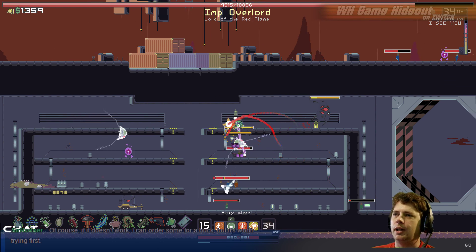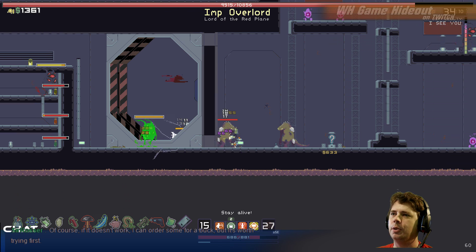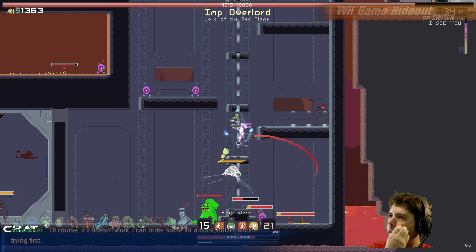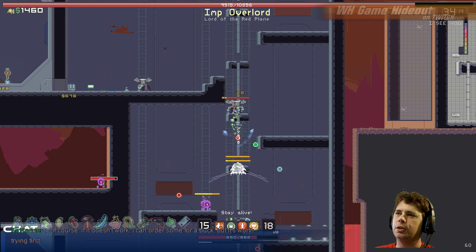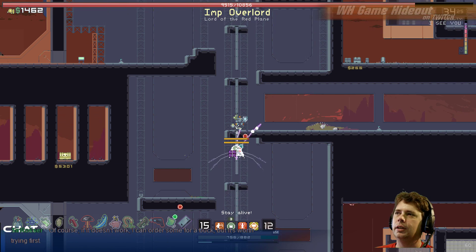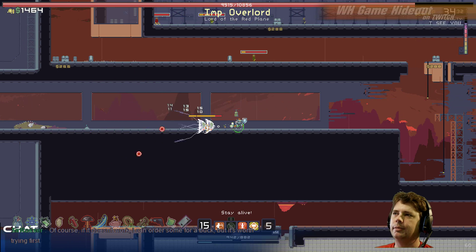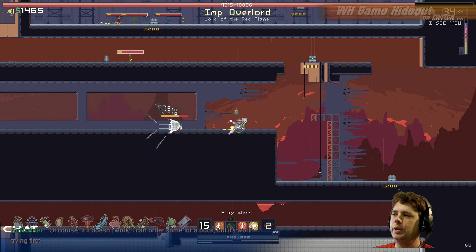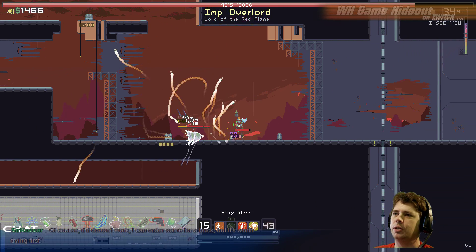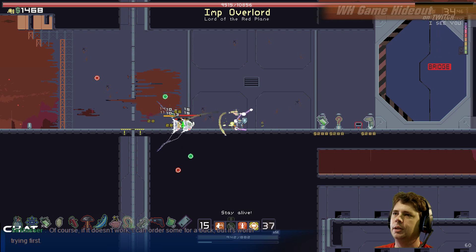Imp overlord, I am tired of your shenanigans. All right, let's get to the Command deck. That's not the Command deck — this is on the way. The bridge, that's what we want. We've got two doors to wait through now — this might be painful.